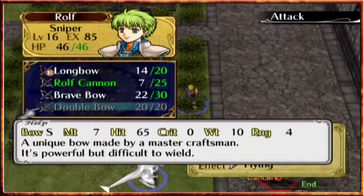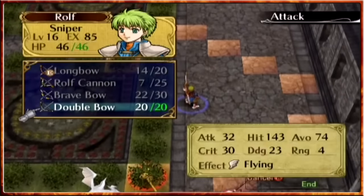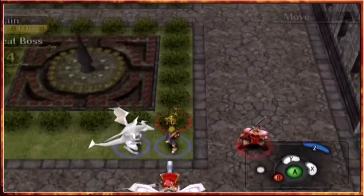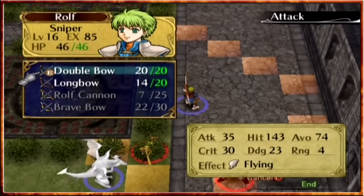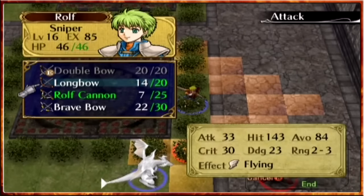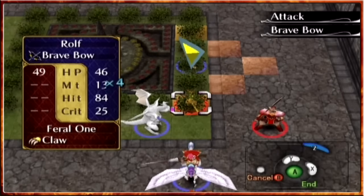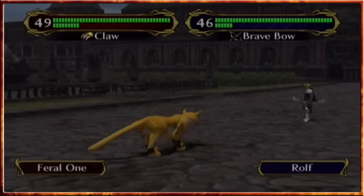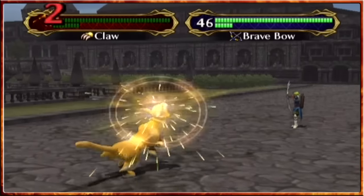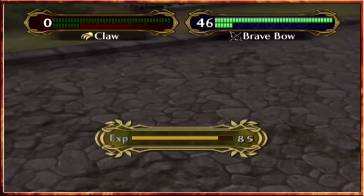In fact the double bow is out of range. Do I have to be at even more maximum range to be able to actually use the double bow? Indeed that is the case - you have to be at specifically that range, you can't use it within two range, which is a bit weird considering the long bow can be used. We'll use the brave bow to ping over as many shots as humanly possible with a critical chance, multiplying extra hits with his crit chance.